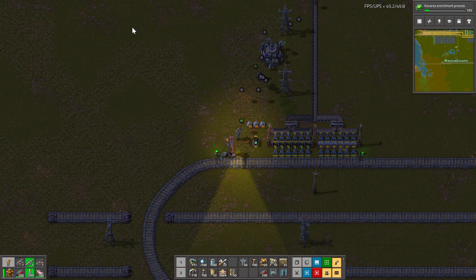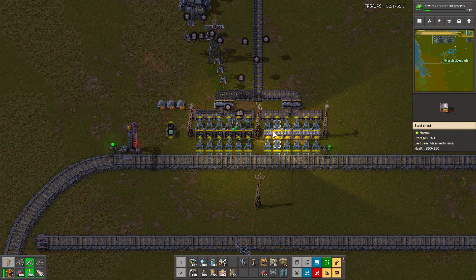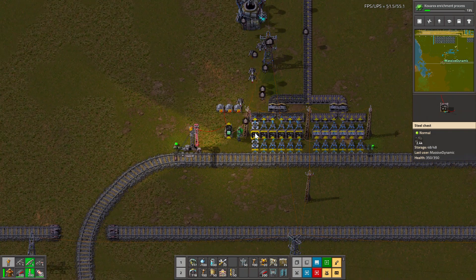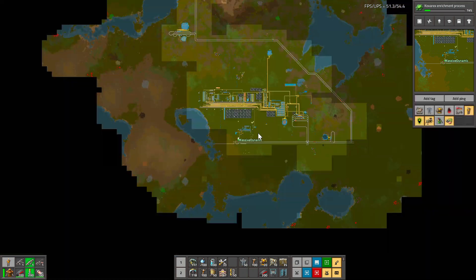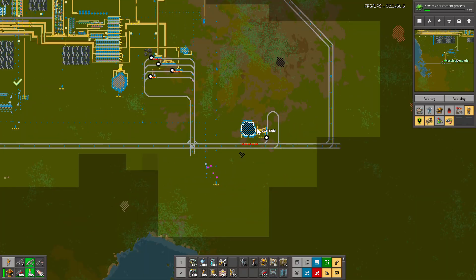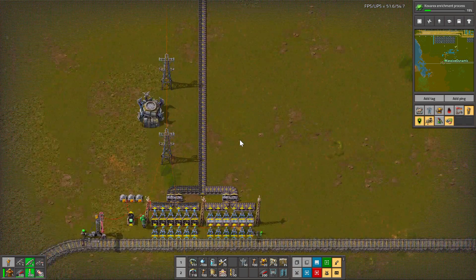Hi guys, it's Massive Dynamic here. I just wanted to do a quick tutorial on how to design and implement a one-to-many train station. A lot of people still get confused by how to regulate trains and keep them moving, and sometimes over-complicate things. So I came up with this really simple design: I have one coal mine here servicing two stations. It serves this station here and keeps it full, and also this station here which is coal liquefaction — it just keeps enough in there to keep my liquefaction running.